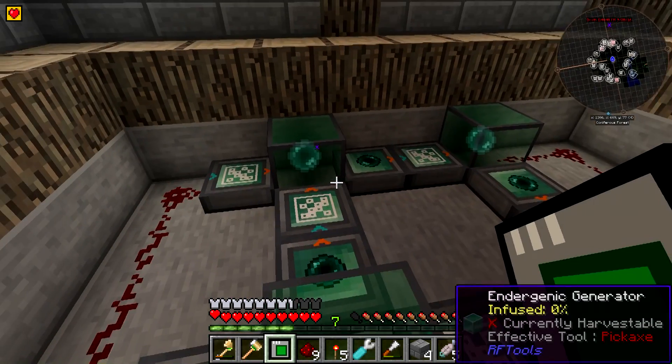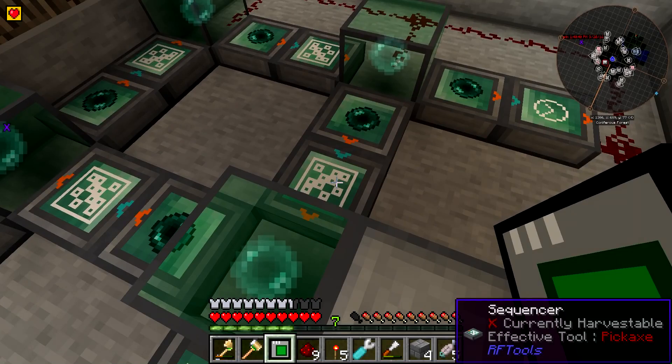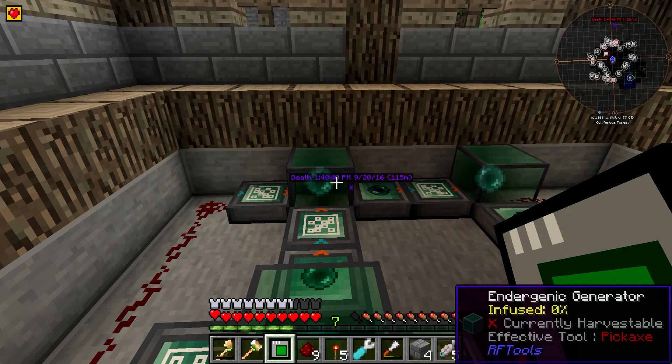When you look at these endergenic generators, in the bottom right corner you can see it says 'infused 0%.' When working with RF Tools machines, a lot of them can be infused, which increases their efficiency. This requires dimensional shards, which you can get through different means — a lot of it involves going to different dimensions, which is a big part of RF Tools. We're not going to get into that yet, but eventually you can infuse these and it will make them a lot better. I do plan on infusing them and making more compact setups using different redstone transportation rather than vanilla, whether it's Ender IO or otherwise.